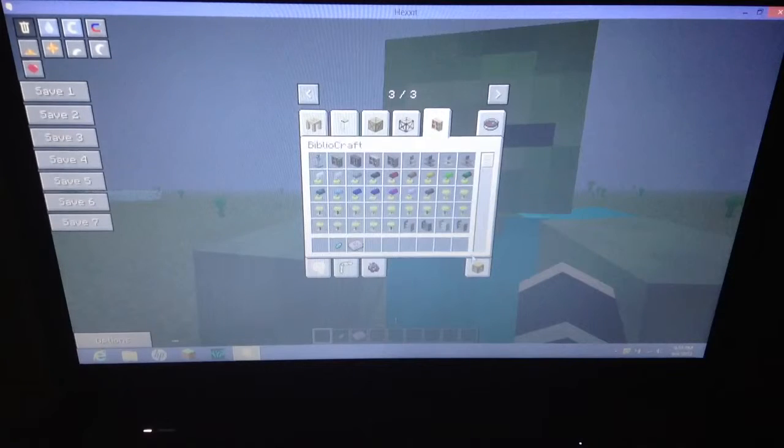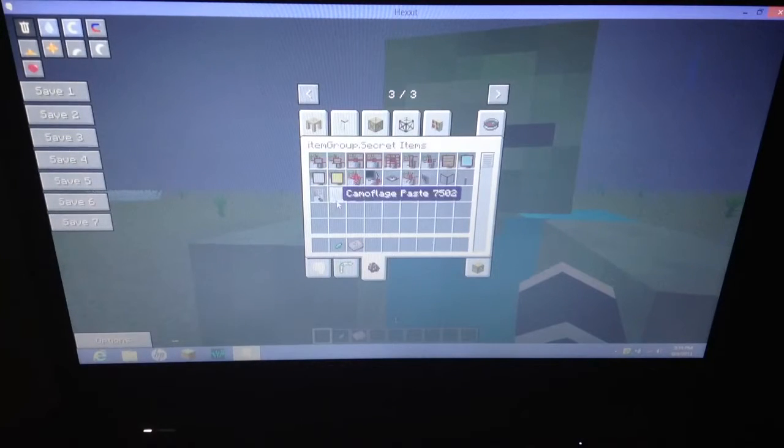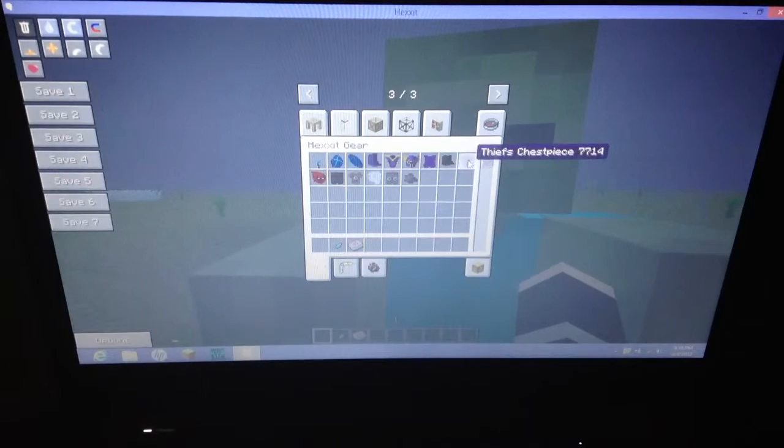I'm just going to rush through this. Legend gear. Slime sword, it's pretty cool. There's some keys. Camouflage paste — not sure what that is. And hexic gear — I like the thieves hood and the thieves armor.